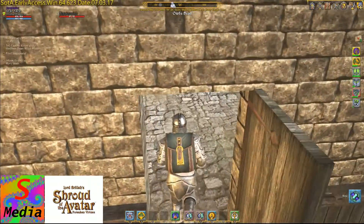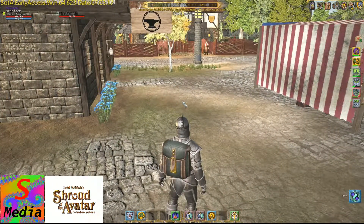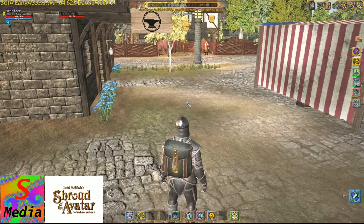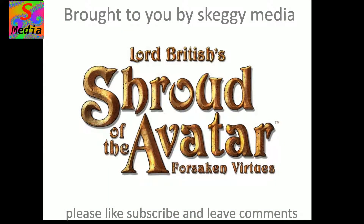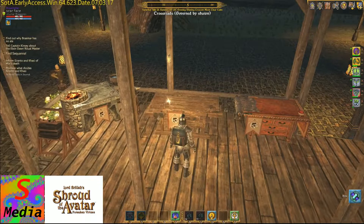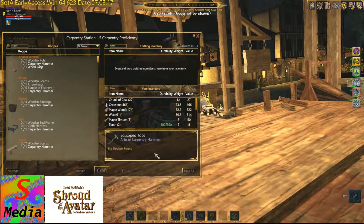Now we need to go to our crafting stations. I'm going to go back to Crossroads, that's where all my crafting stuff is, and then we can show you further. I'll just pause the video for a short while. Here we are back at the crafting stations. We'll just quickly go through again what we need to make the halberd.